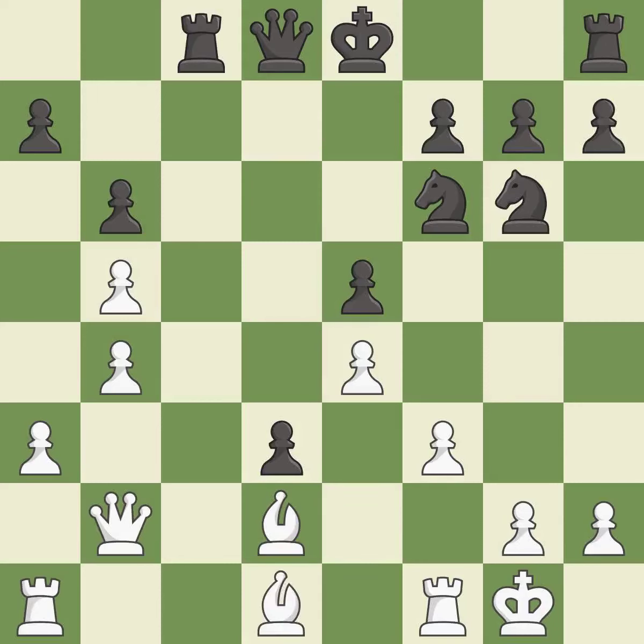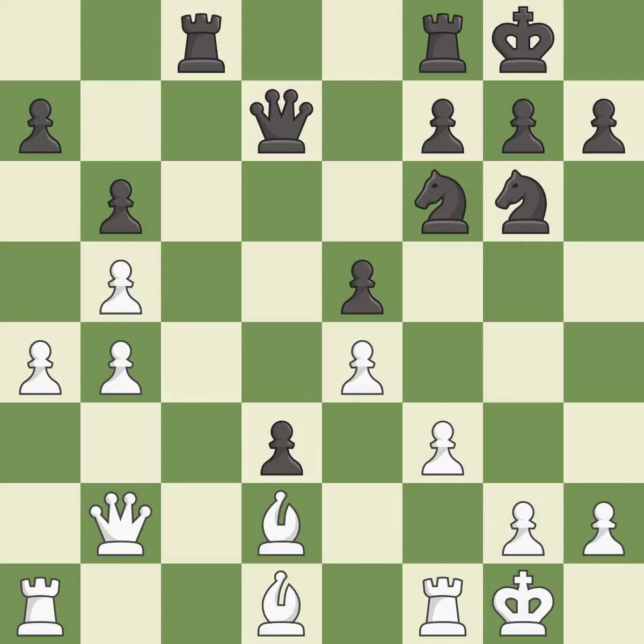This move puts the bishop on a safer square — it is best. This develops a queen off its starting square, getting it into the action — it is good. This defends the attacked pawn — it is excellent. The rooks can see each other now, allowing them to provide mutual defense — it is excellent. This misses an opportunity to increase a bishop's scope by moving it to a better square — it is a mistake. There was only one good move in that position — it is a miss.